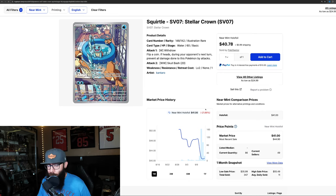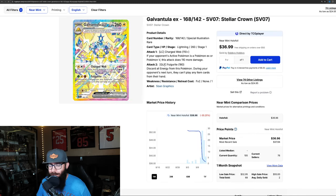The Squirtle and the Bulbasaur are very interesting. I look at them a lot like the Eevee from Twilight, although the pull rates are easier, so there's going to be more of them out there and the prices will probably be lower. But we'll have to wait and see.